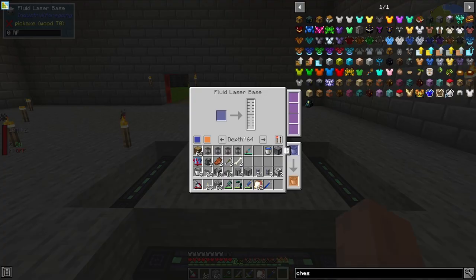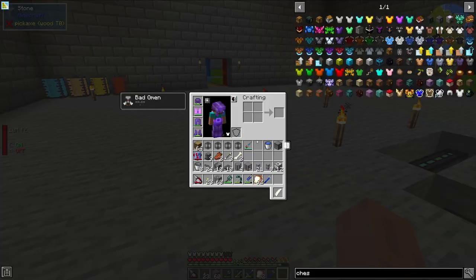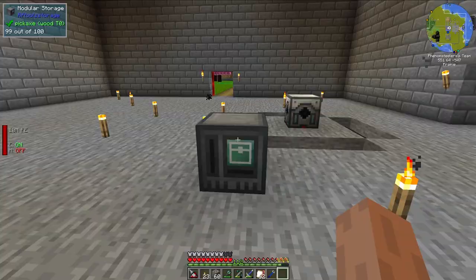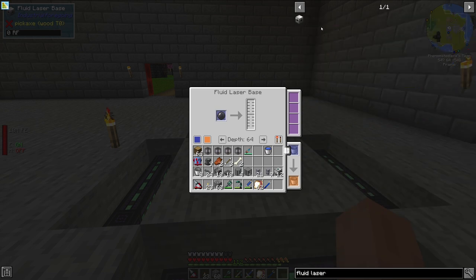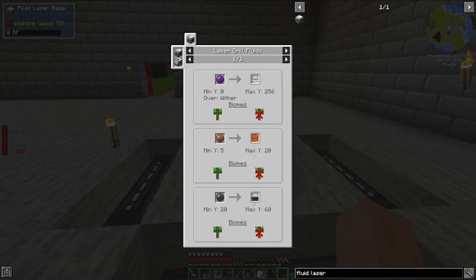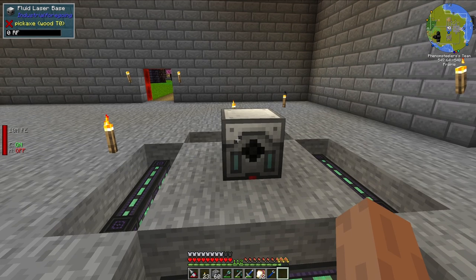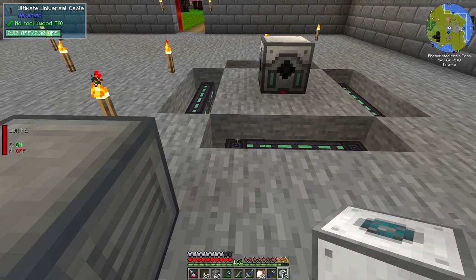So the first thing we need to do is place down a fluid laser base. I have the laser lens in here — a black laser lens. If we take a look at the recipe for the fluid laser base, we can right-click on it and see that we can make crude oil if we have this set between a Y of 20 and 60. That's awfully loud. So I'm going to set that to 50, which is perfectly fine.